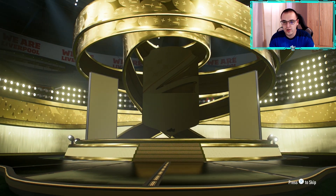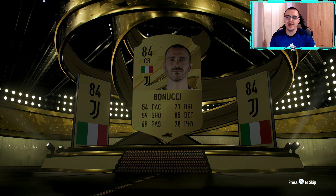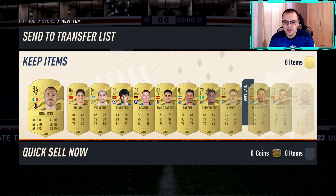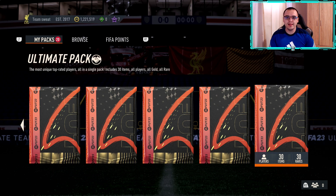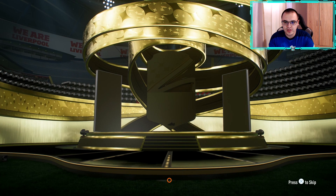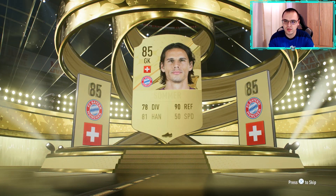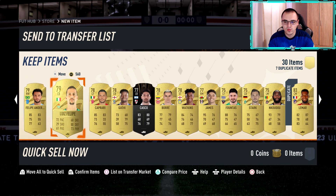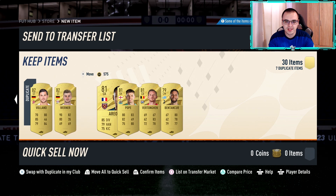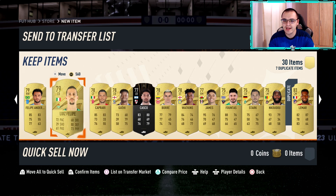Starting with the 50k pack — no shapeshifter, we do get an Italian, that's Bonnucci, and 84 — maybe not the greatest. Moving on to the ultimate pack, let's see if we can get a shapeshifter — we don't, we do get a gold up there. There's an 85 at the front, I doubt there's going to be anybody really that good. No shapeshifter — the ultimate pack is pretty disappointing again.